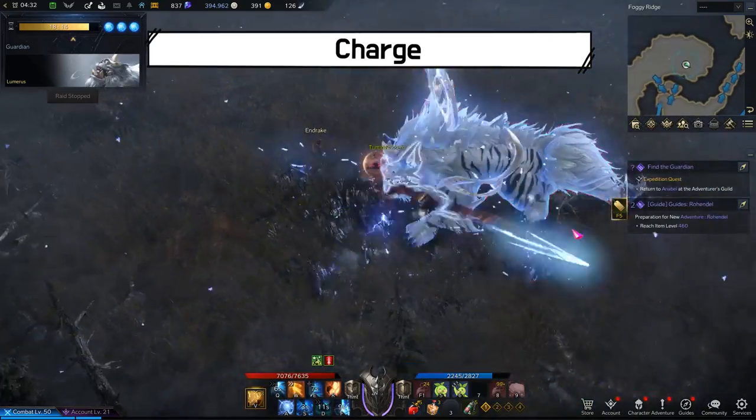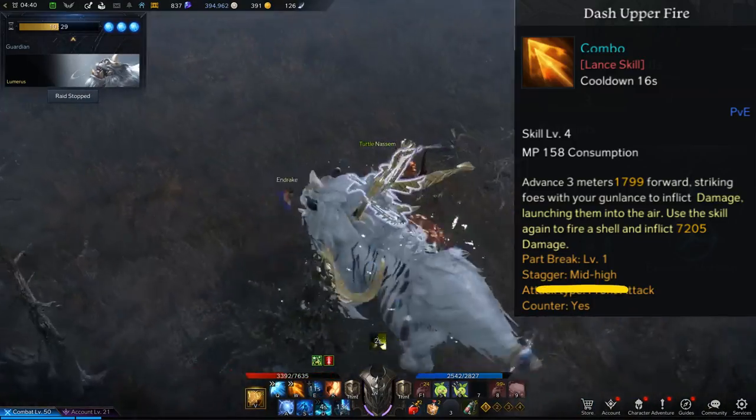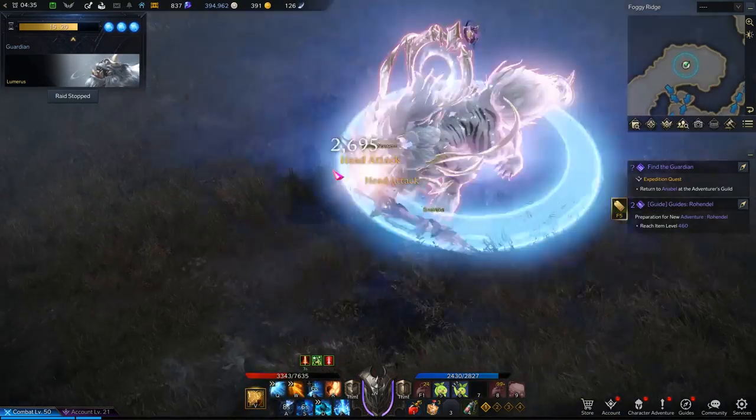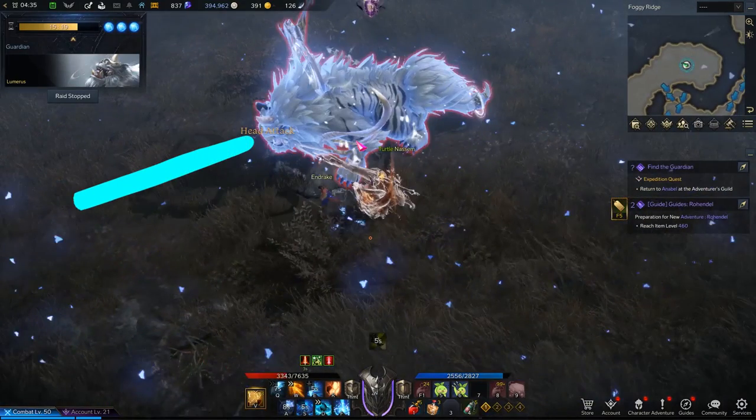If Lumeris glows blue, you can use a counter skill to knock him out for a few seconds. If your counter skill is on cooldown or you don't have any, simply walk out of this line.